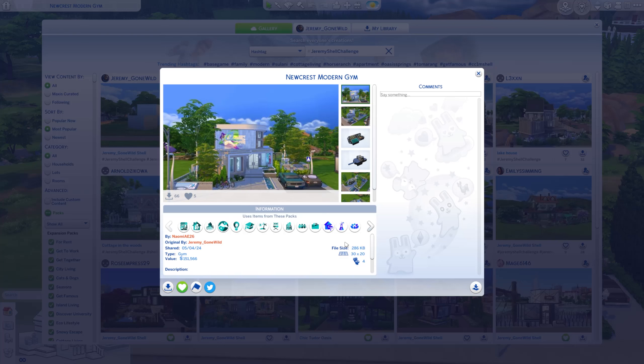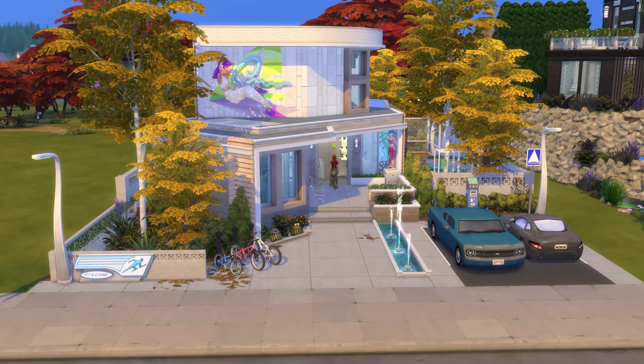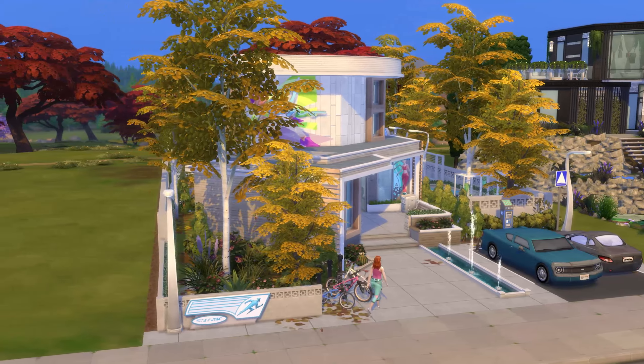Starting with the Newcrest Modern Gym by Naomi AE26. "I really hope you like this modern Newcrest gym complete with two fitness equipment rooms, indoor pool, basketball court, and a small canteen for when your sims get a little peckish or would like a rest after their workout." And here we are. We have a sim going inside the gym - pay no attention to them. We're going to go ahead and do a quick perimeter check though.